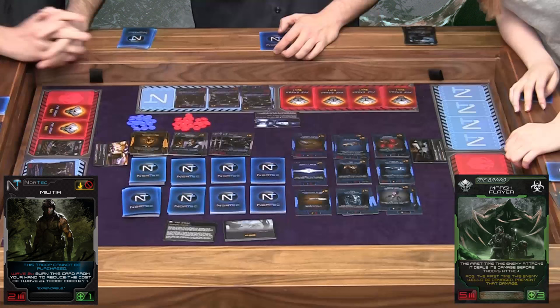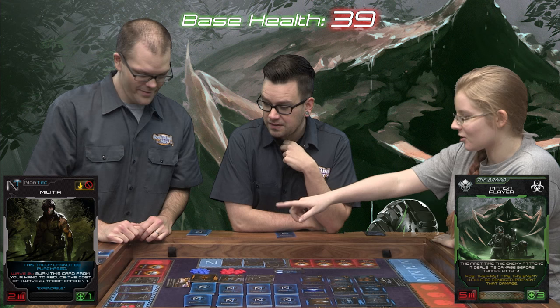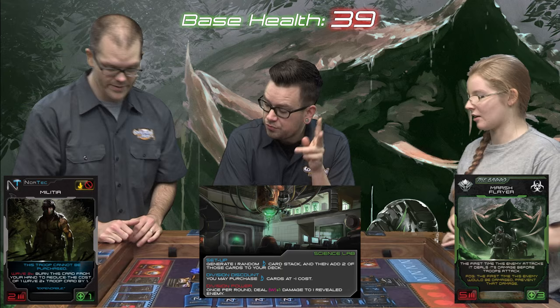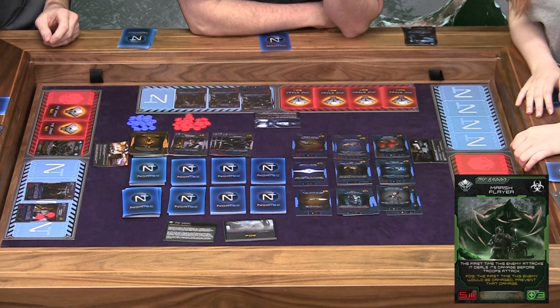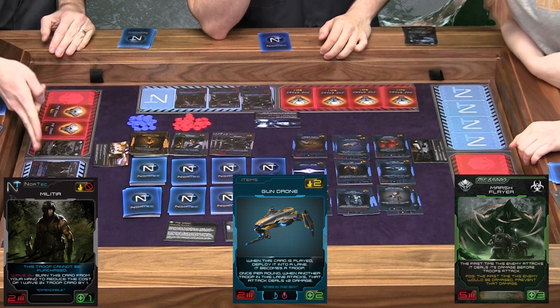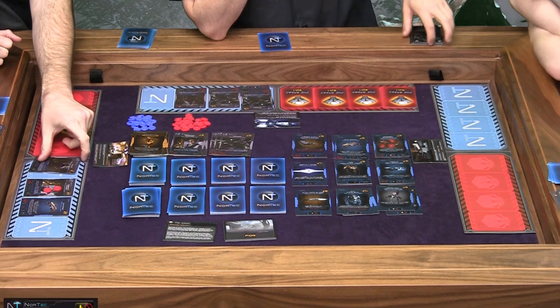He said that before he revealed the boss. This is the Marsh Flare — he deals damage first when he attacks, and because it's fog he has a shield: the first time, he just takes his damage and negates it. I'm going to help out since my science dude is at the back — use my science power to deal wave plus one, so three damage to him. That's negated, but now we can start doing real business. He attacks and does his damage first — he's dead. I'll send in some robots your way, which gives extra damage to let him deal four and kill the Marsh Flare. Another boss down! Unfortunately this guy eats it as well.